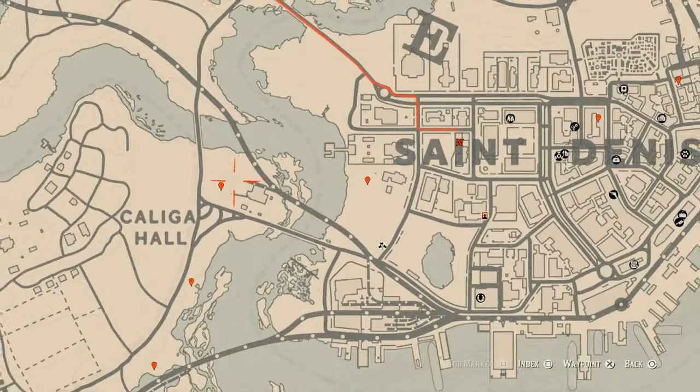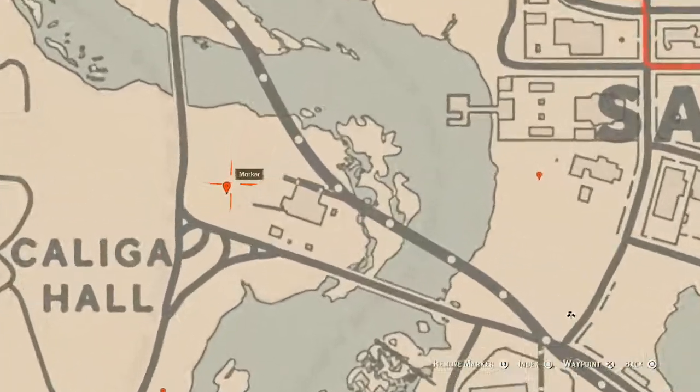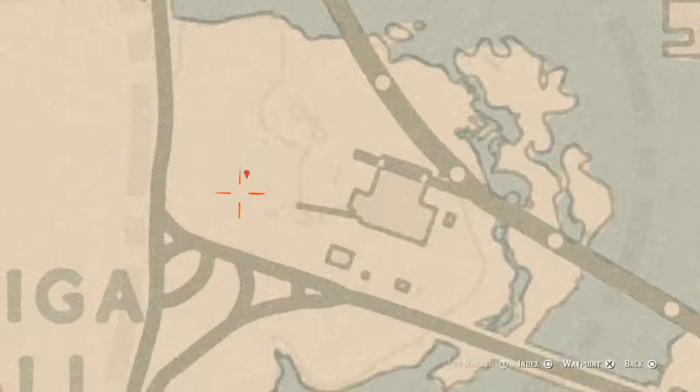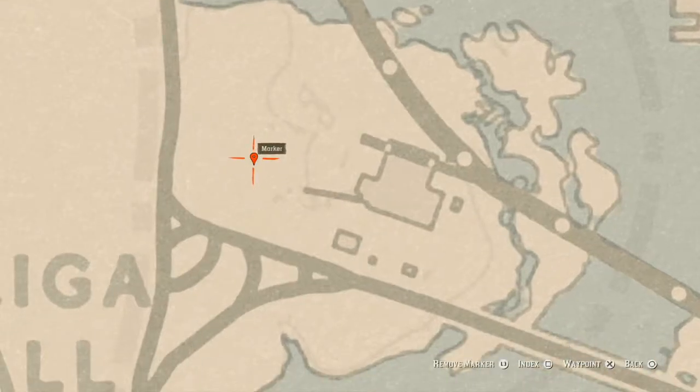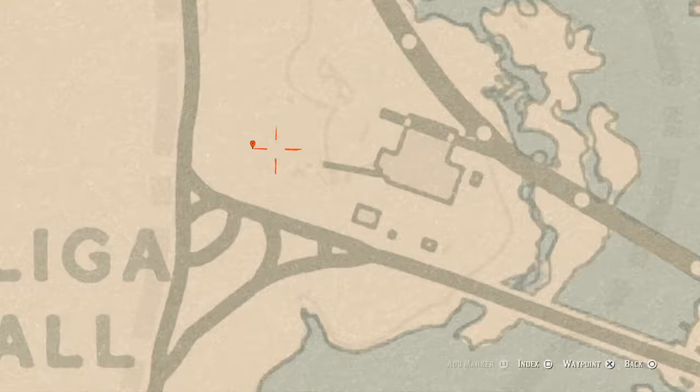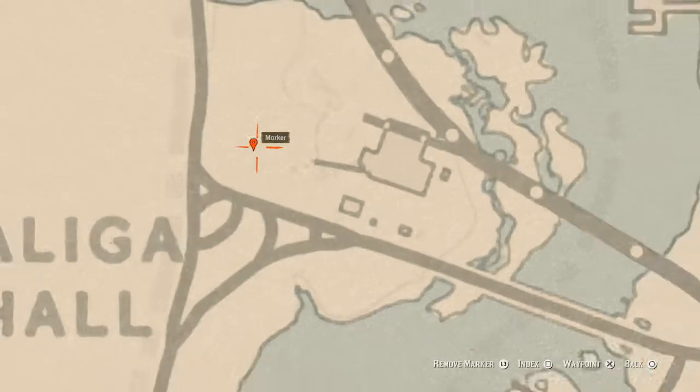The next marker is a random coin. Come over here near the broken-down cart in this area. It may be right in front of or on the side of that cart — come over here with your metal detector and that's what you will get, a random coin.